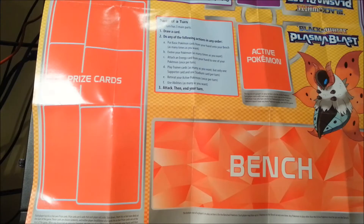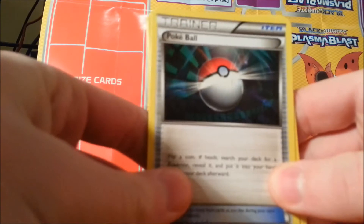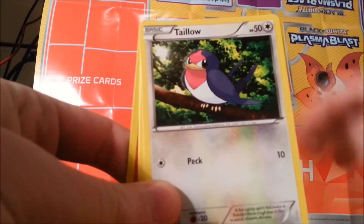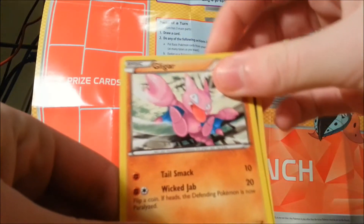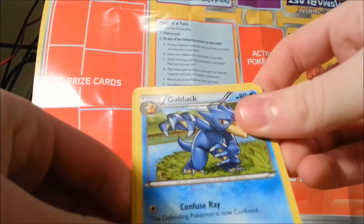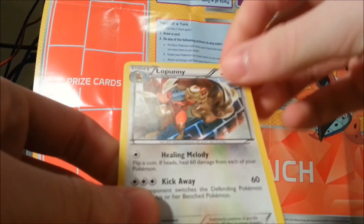Alright, doing the card trick — whoa, these cards are all upside down. Sorry about the angle of this camera, it's the best I can do as a one-man operation. Commons are Pokeball Pikachu, Venipede, Gliger. Uncommons are Mandibuzz, Golduck, and Lopunny — I really like this card, it's just an uncommon though.